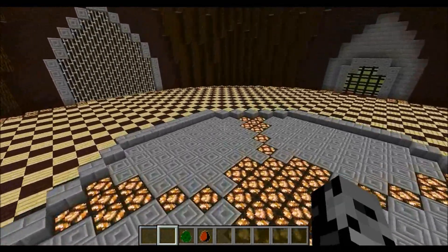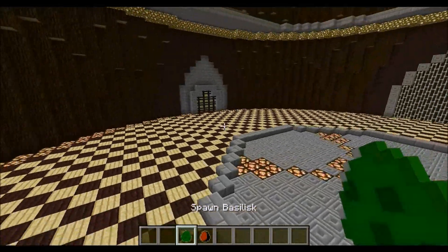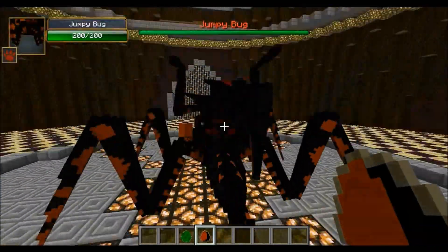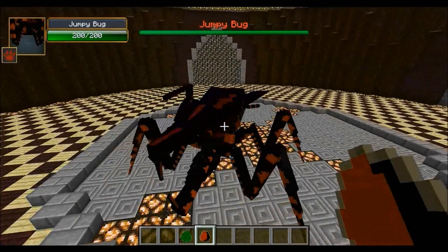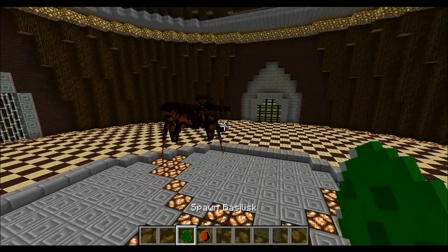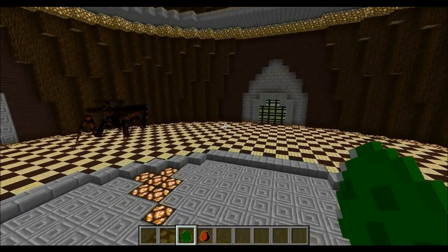Hey guys, it's Pat, and welcome back to another mob battle. Today's fight is going to be the Basilisk against the Jumpy Bug, both from the Orspawn mod. The Jumpy Bug has never been in the arena before. It is a giant bug with 200 health, and it actually summons in minions as well. But it is against the Basilisk, which has 150 health and is extremely powerful. Be sure to leave a comment and let me know who you think is going to win this battle.